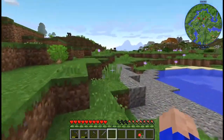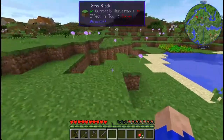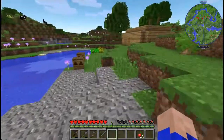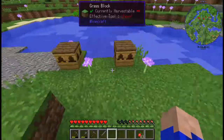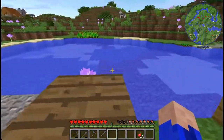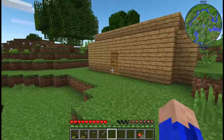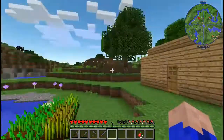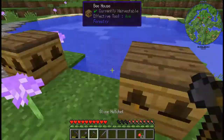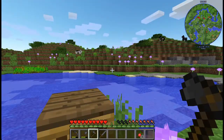Greetings and welcome everyone to episode 3 of our Simply Forestry setup. What we're doing is exploring a little bit, and I discovered last episode with a bit more research that we really can't use these beehives here unless we have modest bees or something like that. So to make things easier, we're going to move. This is a nice little area, but the shrublands are kind of dry and they won't work very well for what we're aiming for.